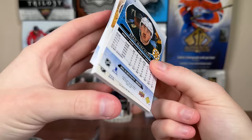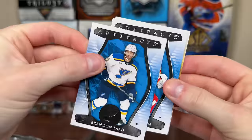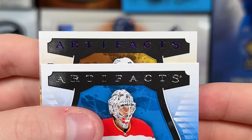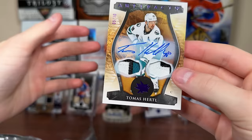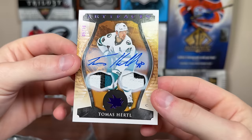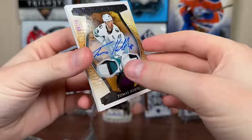Final pack of box 2 has a thick card — looks like a dual patch. We get Jacob Markstrom base and then — oh! We pull a purple numbered 5 of 10, and it's autographed! It's Tomas Hertl, purple dual patch auto numbered 5 of 10. That is sick! I hope he gets out of San Jose because it's going to be rough several more years for him there, but he's a good player. Really nice card to finish off the break.